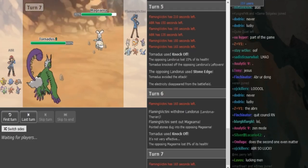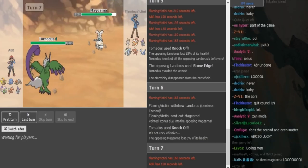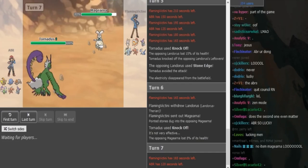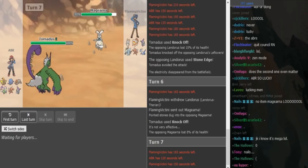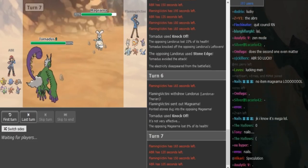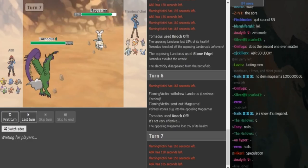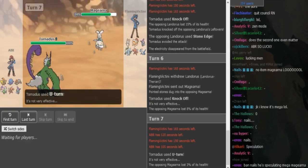ABR is now gonna U-turn out here most likely if he has that. If not, he's gonna hard switch into Tangrowth. Flamevictini can't even double because his Torn might have U-turn. So if this is a setup variant, he could either hard Ice Beam expecting the Tangrowth or set up his Shift Gear or Calm Mind. The thing is if he's not Z-Flurken, he's not gonna be able to deal with Tangrowth. So that's the U-turn into the Tangrowth.